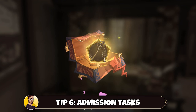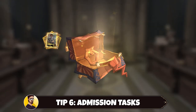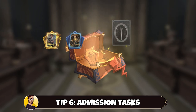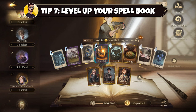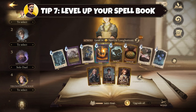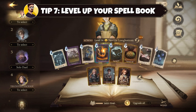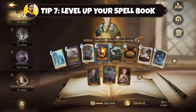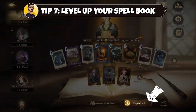The last admission task reward is a key for the Gringotts vaults. After going to Gringotts bank and opening up the vault, you will get several cards, and one of them is legendary. Tip number seven is probably one of the most important tips: level up your spellbook. As we already know, leveling up our cards is very important, but that does not mean to only level up the cards we use. Make sure to level up all of your cards as soon as you can — there is even an option that lets you upgrade all at once.